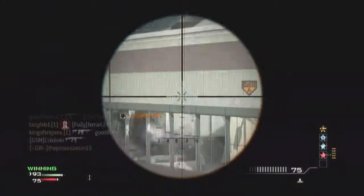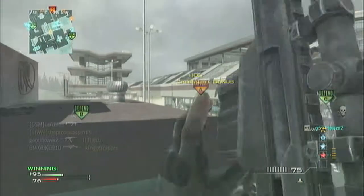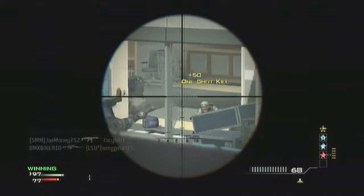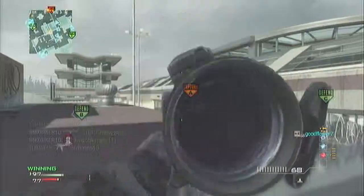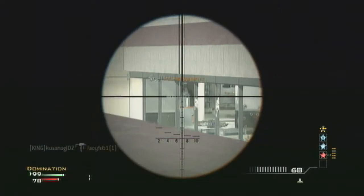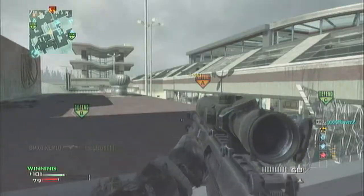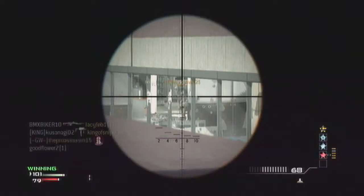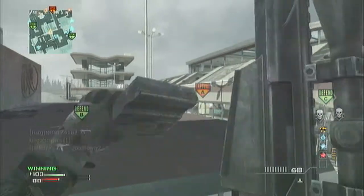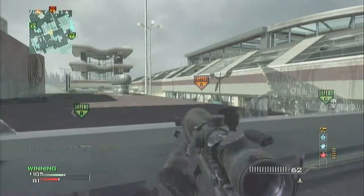I have Scavenger Pro, Overkill, and Marksman. I always use Marksman on pretty much every single class, even if it's a submachine gun. And then I have the Tactical Insertion so I can just spawn back up in the trap. And then I have what is that thing — it's like the Betty, the Bouncing Betty, something like that. I tend to place it down behind me, but I didn't do it in this game.